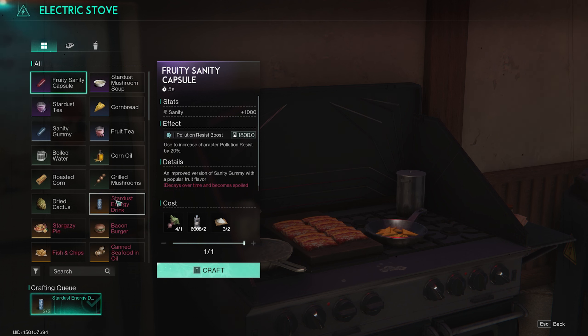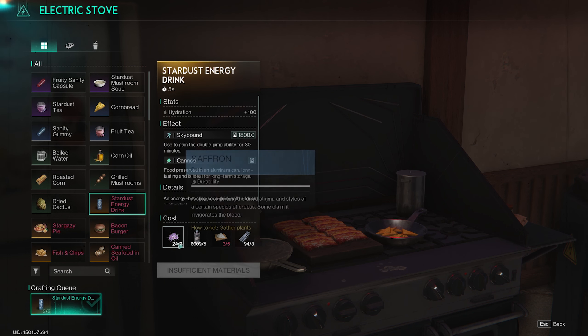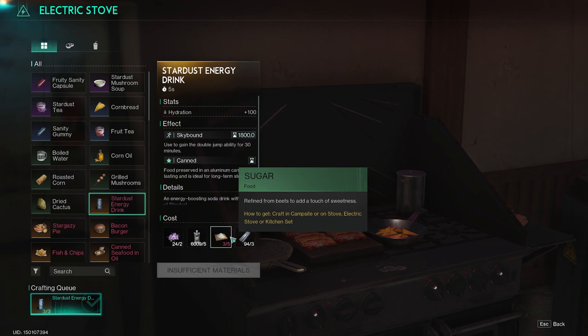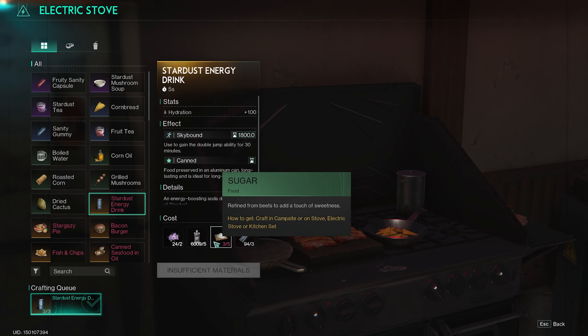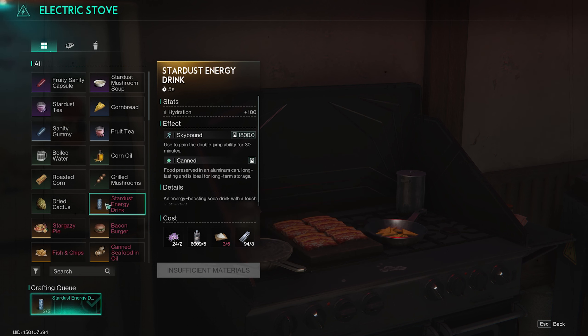At the stove, if you see Stardust Energy Drink, it's pretty simple to make. You just need saffron, purified water, sugar, and aluminum ingredients. To make sugar, you need beets, so when you find beets make sure you're keeping your beet seeds, because you're going to want to grow those beets and turn them into sugar. You're also going to need aluminum. This is something you're not going to be able to do right away — it's also a legendary recipe, so you're going to have to find it and then collect all these ingredients. This is closer to the end game. The long jump can be done any time you find the frog; the double jump ability is more end-game.